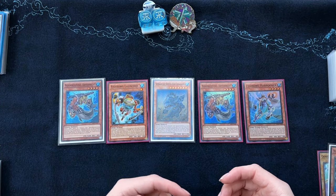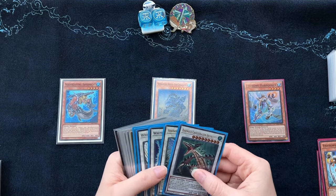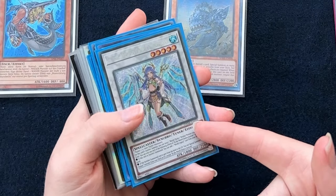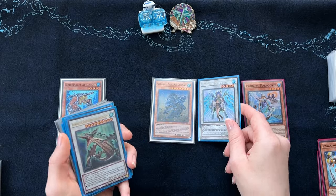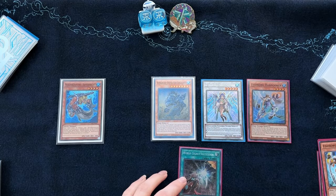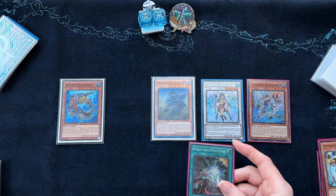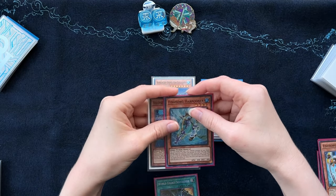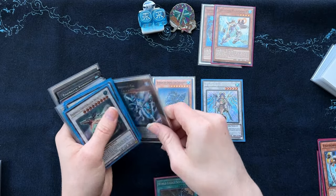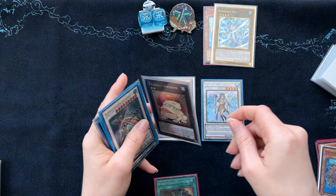From here, what you can do is use one copy of your Pike plus one of your Launchers to go into the World Chalice package — specifically Ib the World Chalice Justiciar — to go ahead and synchro summon her. What she does on summon is search for a Monster Reborn. She just searches Monster Reborn and she floats — that's incredible for synchro summoning. Next, we can use both of our level 4s and exceed summon into our first copy of Bahamut Shark, then use Bahamut Shark detaching a material to go into your first Toad.